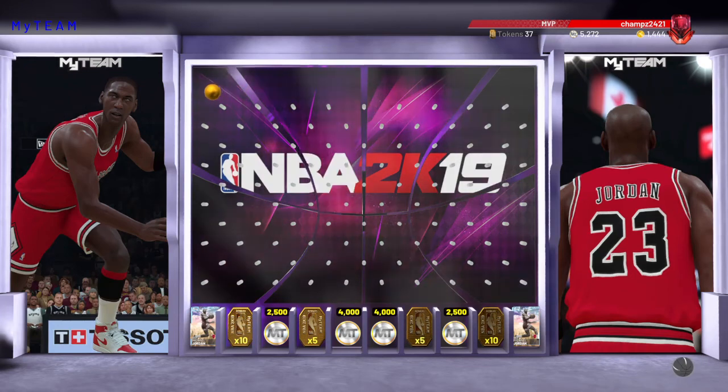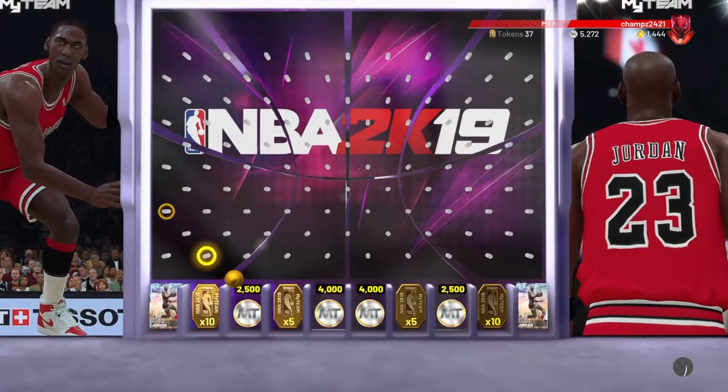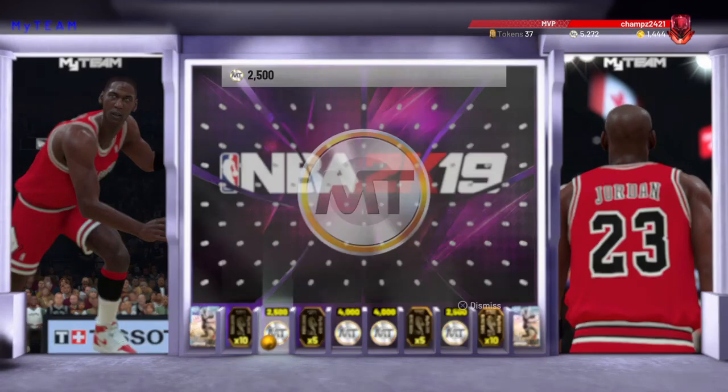I'm about to drop it right there. I don't know why I've been doing bad with these locker codes lately. As you can see I'm low on MT, so hey — 2,500 MT, a little better than nothing.